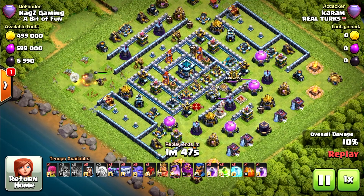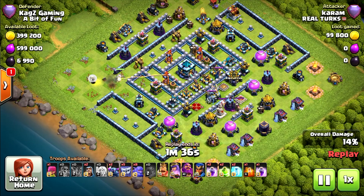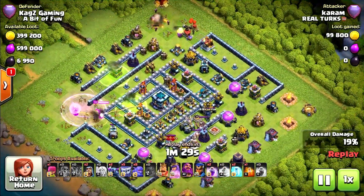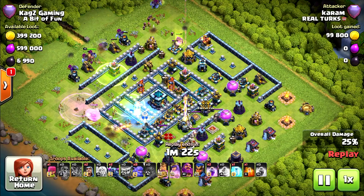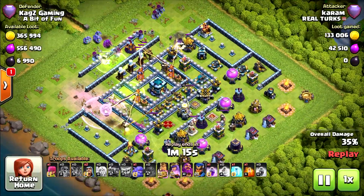Looks like the funnel will go towards the middle, next to the double barrel cannon. If the Queen is clearing all the left bottom side, I think he will deploy the king on the top side. Siege barracks there. If you do this kind of attack, start with the king and then the siege barracks so the king can tank everything, saving the Pekka and the wizards. First jump spell. Second jump spell.